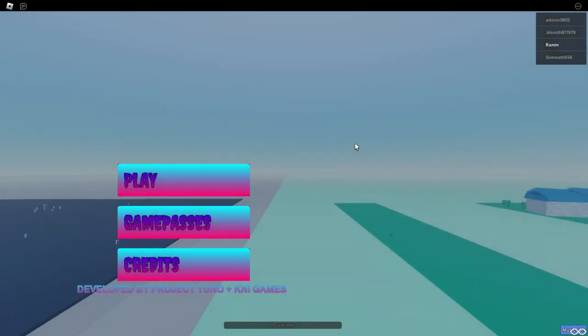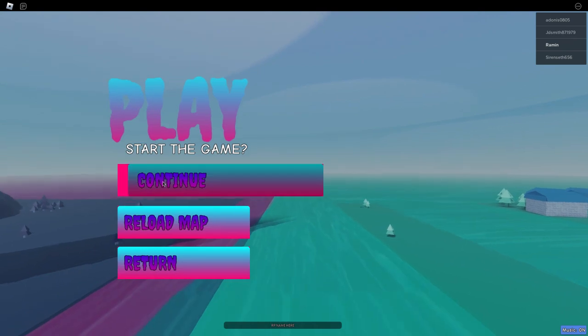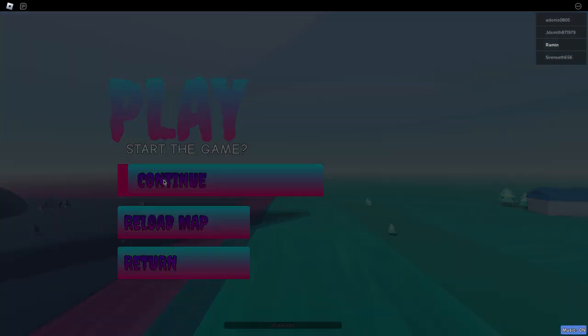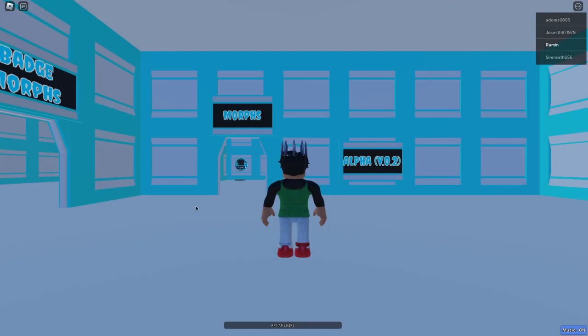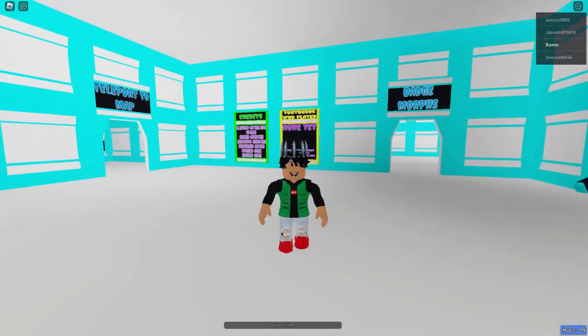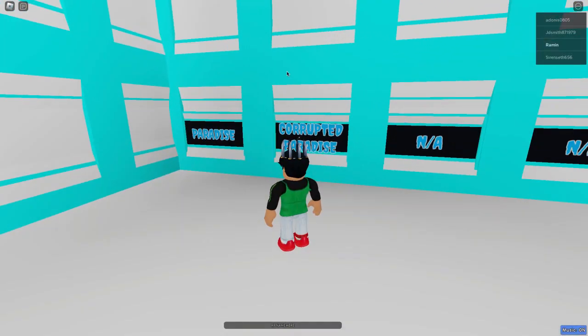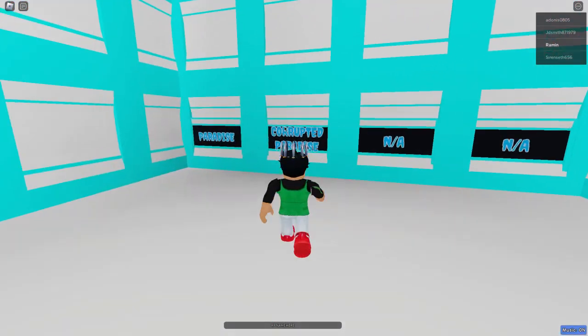Also guys, if you haven't already, smash that subscribe button and go subscribe right now if you're new. So as you guys can see, we are in the game. Let's go ahead and press play and then press continue. This is how it looks like, and I'm gonna be showing you guys — basically let's go to the teleport area.